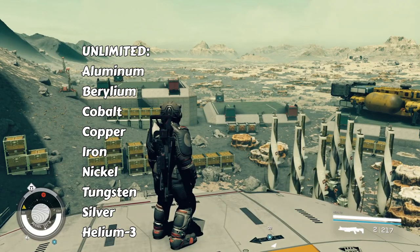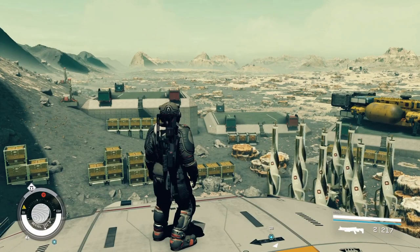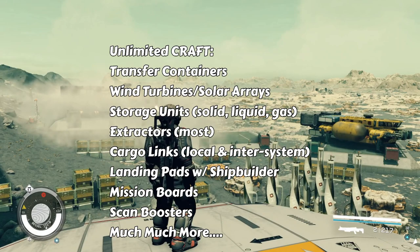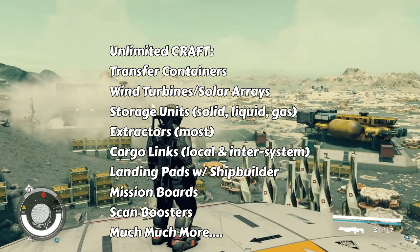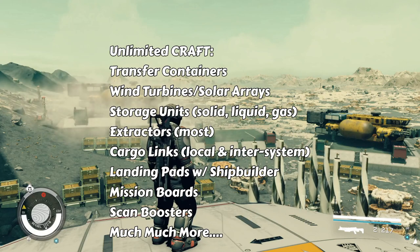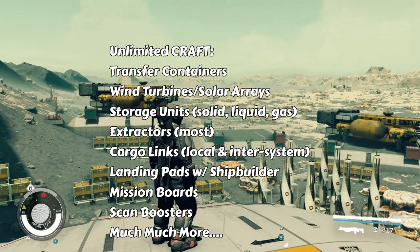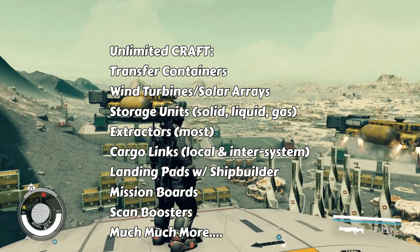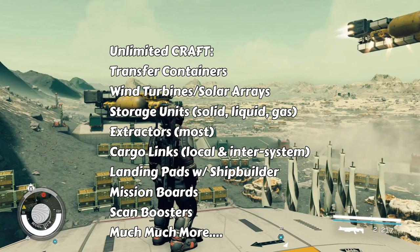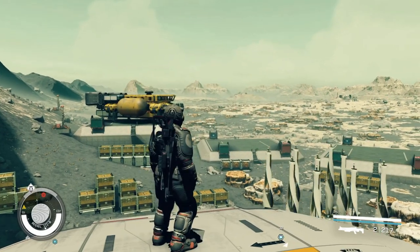With these you're going to be able to craft all the key outpost items you're going to need in order to expand into the outer reaches of the universe. We're talking about unlimited crafting of transfer containers, wind turbines, solar arrays, storage units which include solid, liquid, and gas units, pretty much all extractors, cargo links both local and inter-system versions, landing pads with shipbuilders, mission boards, scan boosters, and more.